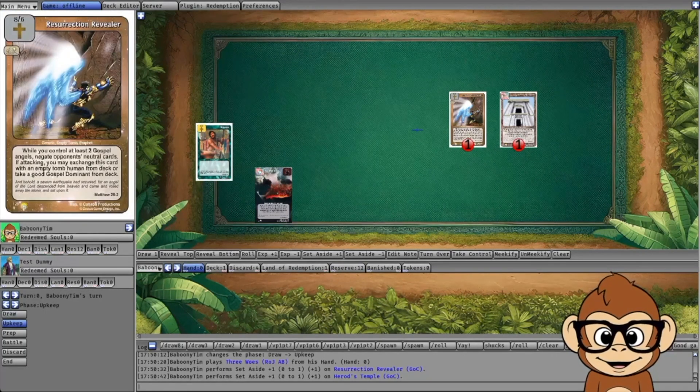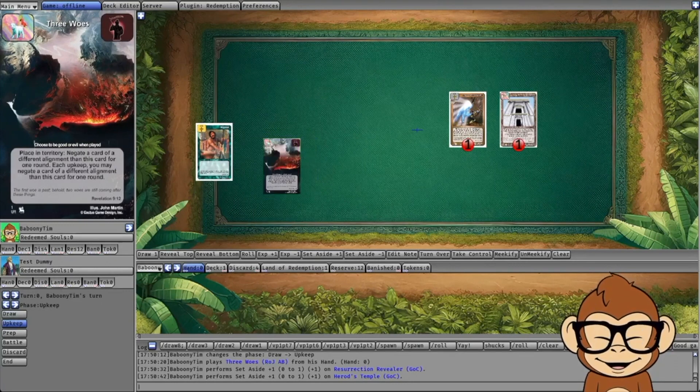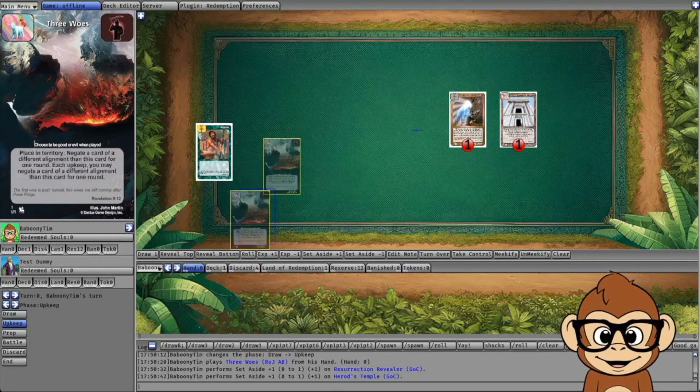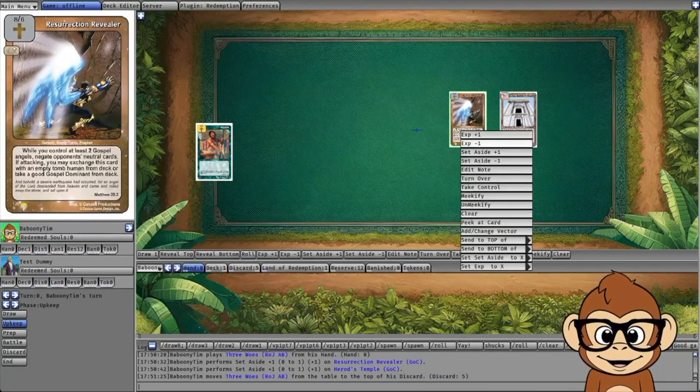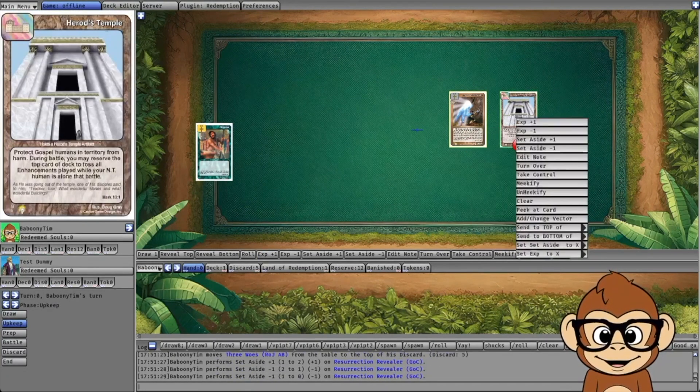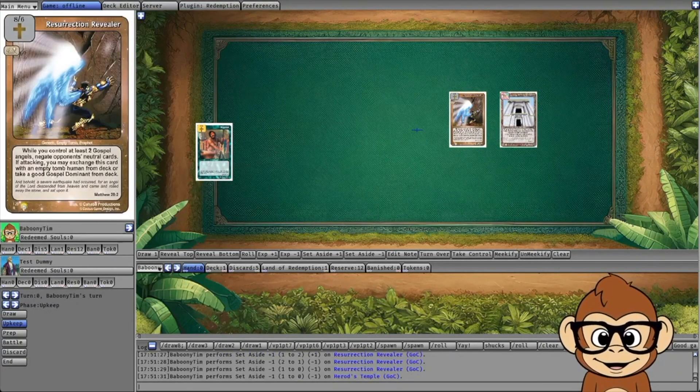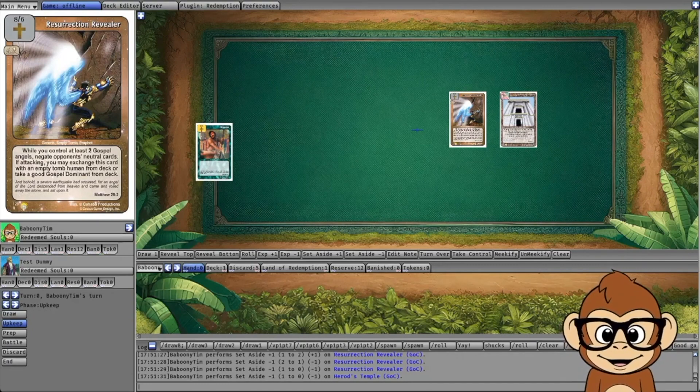If the opponent removes Three Woes from play, the negate effects stop happening immediately. Any cards that were being negated or prevented by Three Woes will start happening again. Once Three Woes is removed from play, it stops having any effect on the game.